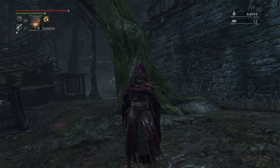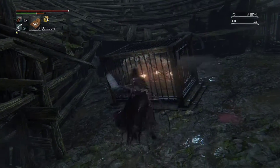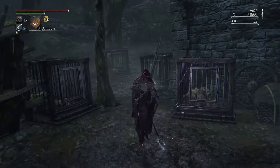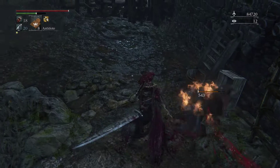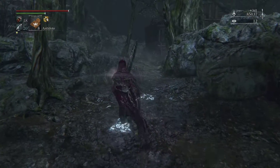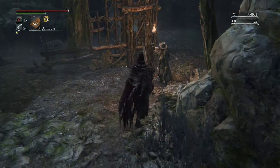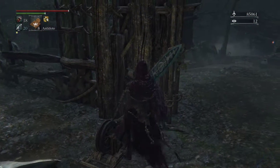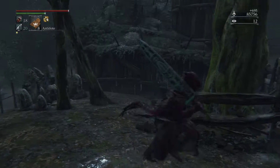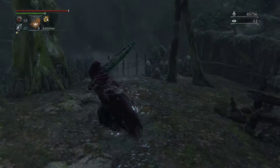Welcome back, Gringo Ham here, Bloodborne Arcane playthrough, and we're gonna wrap up the Forbidden Woods here now. We already cleared out the first area of town, we've unlocked the shortcut to Yusefka's clinic. We're gonna take care of this back half, work our way towards our next boss — this is the guy that will shut the gate on you. Once you kill him you're free to go in and out, no big deal. Over there, that red lantern — that's where Patches was, he gave us a tonsil stone.